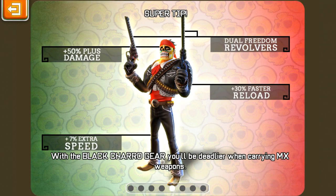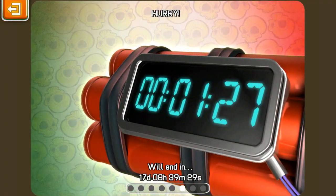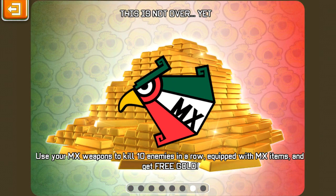Here are the tips: the head gives 50 damage to MX weapons. There are dual freedom revolvers with 30% faster reload, and 7 extra speed with the pants. The jacket gives 30% faster reload to MX weapons. There are 17 days left. You can use your MX weapons to kill 10 enemies in a row, and if equipped with MX items you can get free gold.